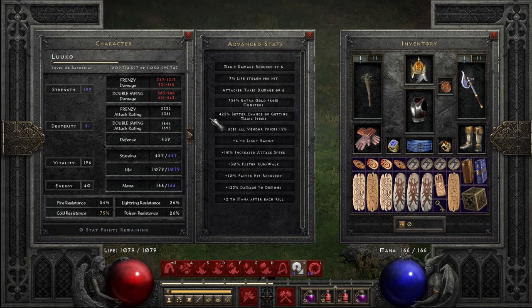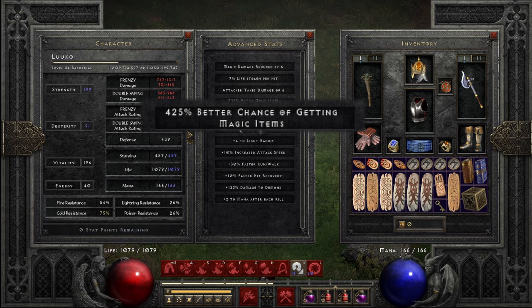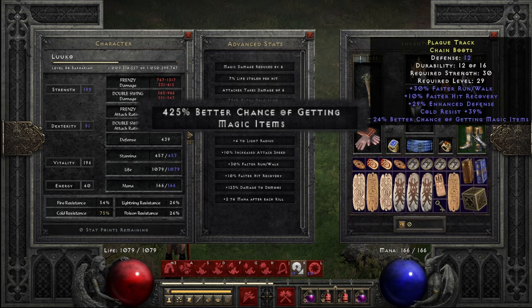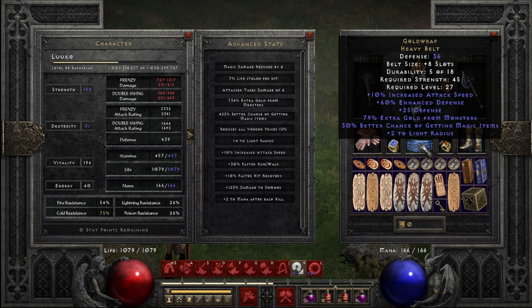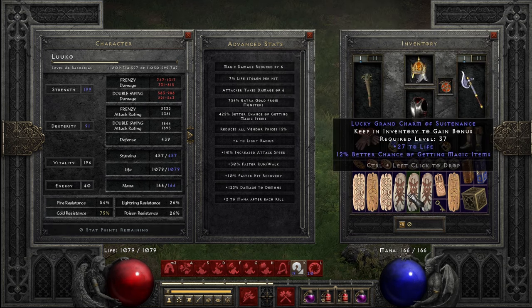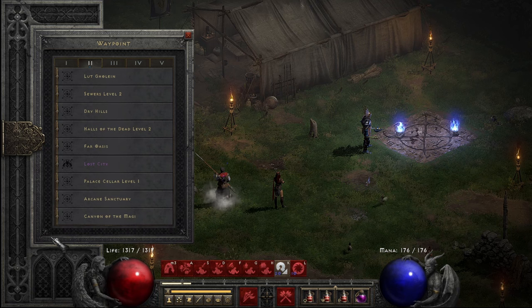Before we get started, I'm rocking 425% magic find with my entire inventory dedicated to it. Only a few charms and my weapons are omitted. We're looking for mid to higher end unique and set exceptionals, and obviously elites. So without further ado, let's get started.